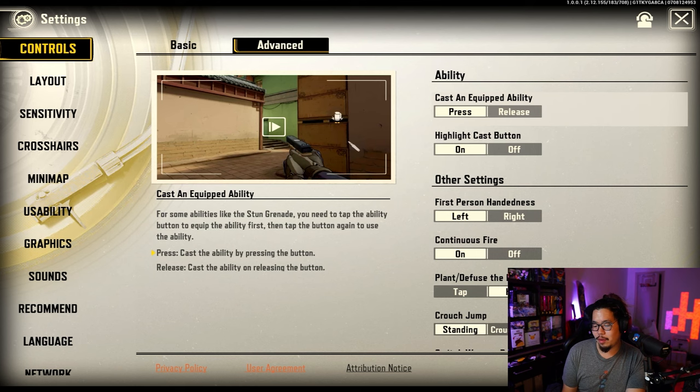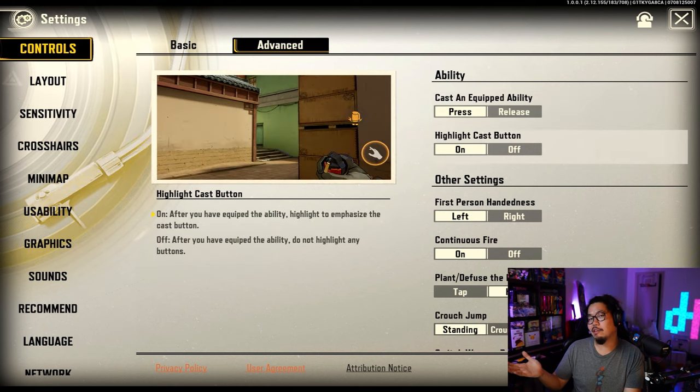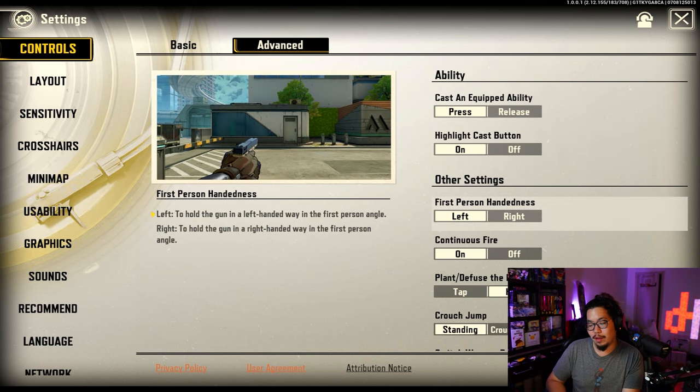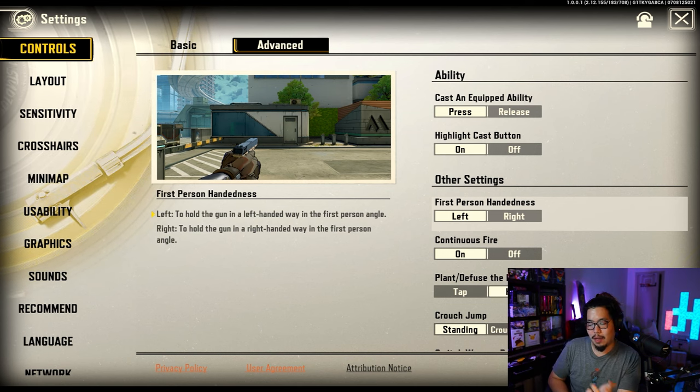Next up is the advanced section. Most of these are for abilities and extra stuff. For the abilities, I like having press so I can hold and then release, rather than accidentally throwing my abilities. Highlight cast button — it's cool to know your ability is up, but you don't really need it. Turn it off if you find it annoying. I'm actually using left hand right now because my face cam is on the bottom right.